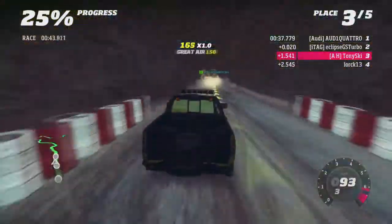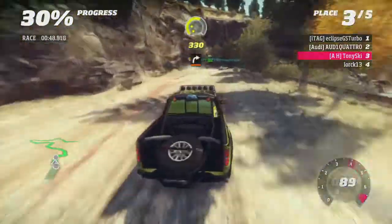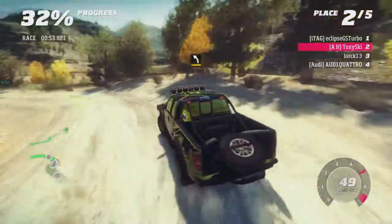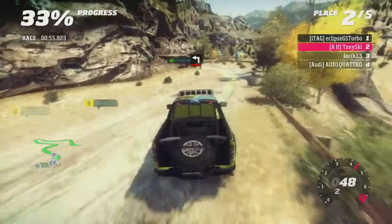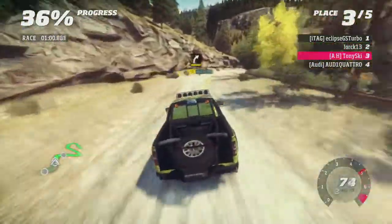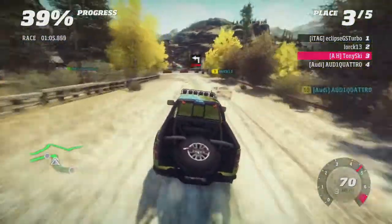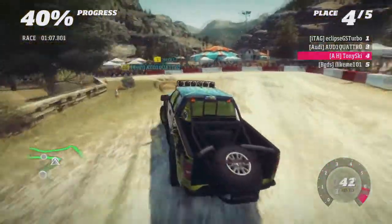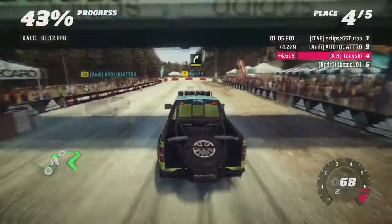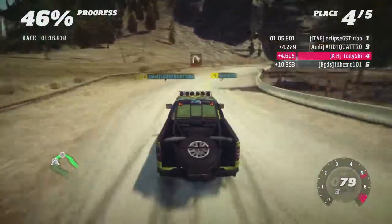250, care drop, narrows, through tunnel. 150, care jump, into easy left. 150, power drive, care off camber. 80, medium left, tightens to square left. 100, medium right, caution ditch inside. 150, square left, cut. 100. Medium right, don't cut.